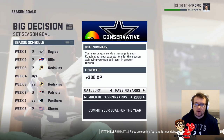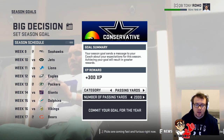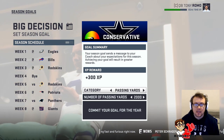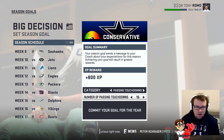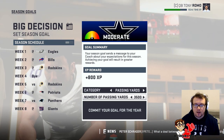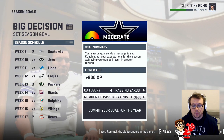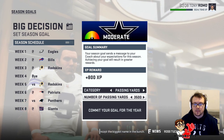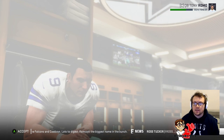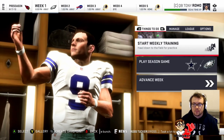As a quarterback you have two options: passing yards or passing touchdowns. I'm thinking I'm going to be able to get yards more than I'm probably going to be able to get touchdowns, truthfully. So if we go for three and a half thousand passing yards, that means we're going to need to have 218 or 219 yards per game. I think that is ultimately going to be our target. So into training we go.